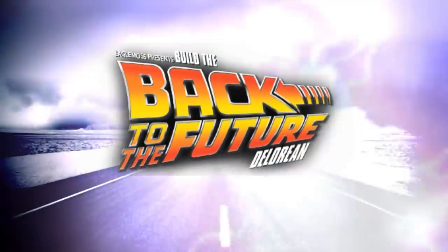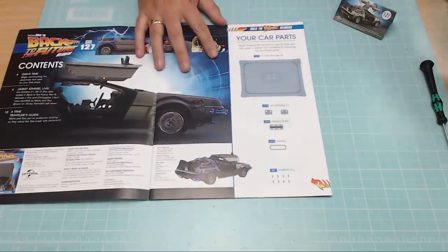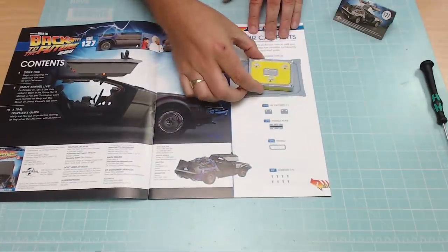Hi all, welcome to my channel. We've now got issue 127 of Eaglemoss's Build the DeLorean. As mentioned last time, the car is now finished and that's going to stay until we start converting it into the Back to the Future 3 model from issue 131 onwards. In this issue we are going to be starting the plutonium chamber — there's the top of it looking just like that on the picture.